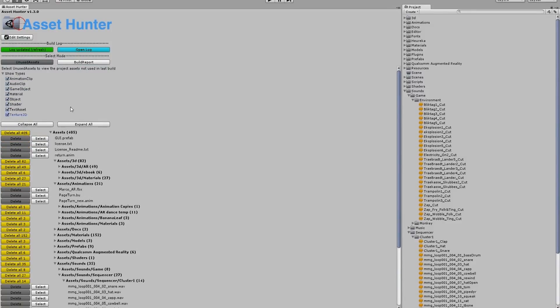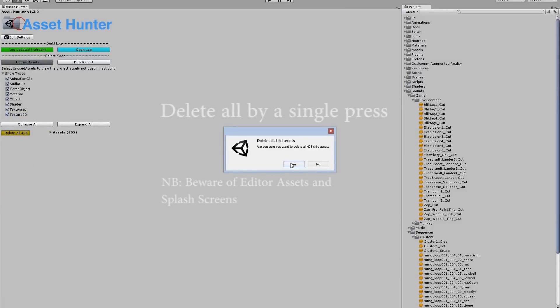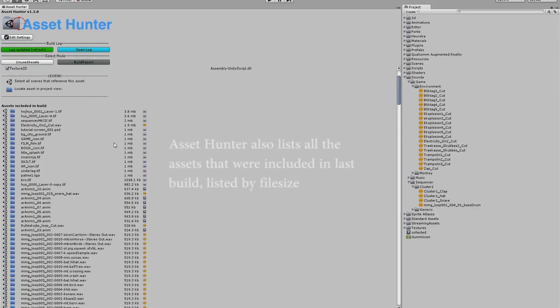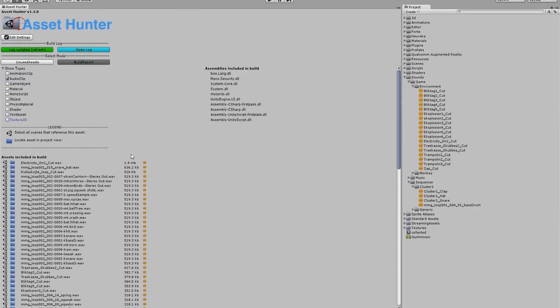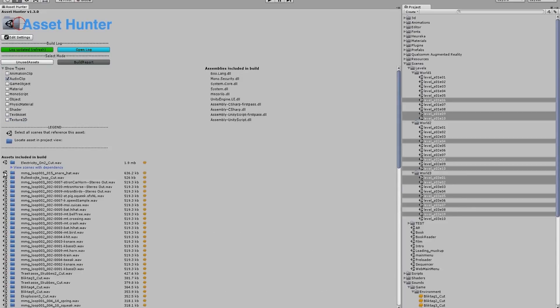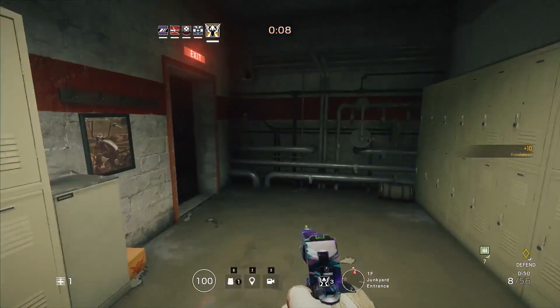Asset Hunter 2 comes at a price tag of $15, so for $15 you get an editor extension that helps you clean your project and keep it clean for as long as you're working. I've been using Asset Hunter 2 — and even the first generation — and it's been great because I have a very big project for my speed level designs and I want to keep it as clean as possible so I can save and build levels much faster. If you want to clean your project more efficiently, this asset is worth picking up.